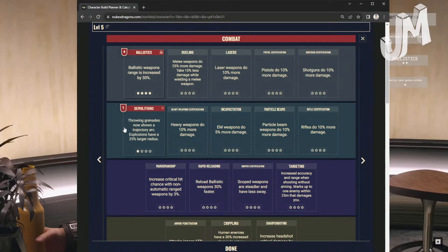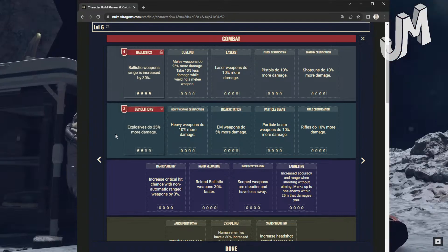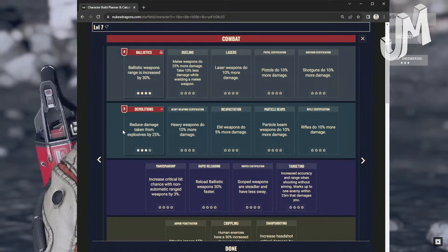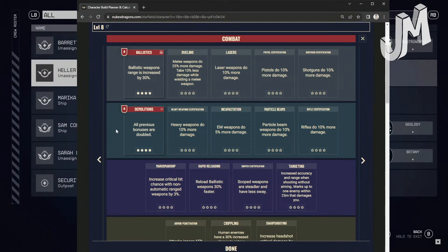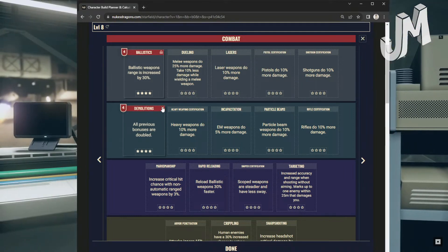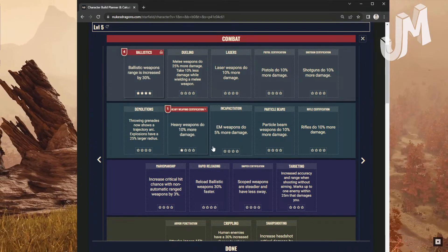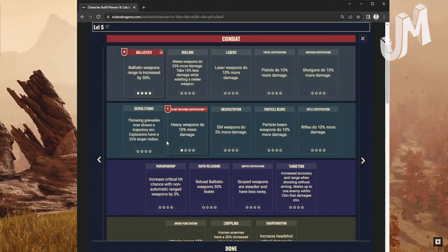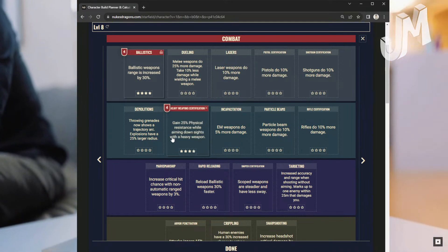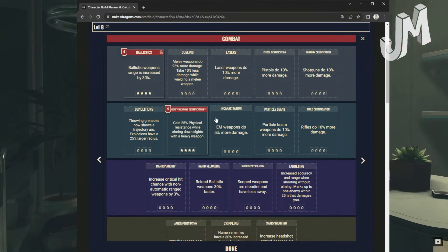Demolitions: Level 1 — throwing a grenade now shows a trajectory arc; explosions have a 25% larger radius. Level 2: Explosives do 25% more damage. Level 3: Reduced damage taken from explosives by 25%. Level 4: All previous bonuses are doubled. Heavy Weapon Certifications: 10% more damage at level 1, 20% at level 2, 30% at level 3. Level 4: Gain 25 physical resistance while aiming down sights with a heavy weapon.